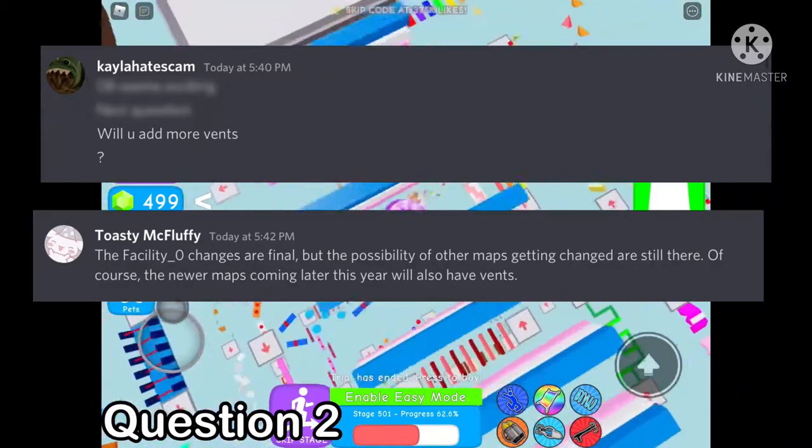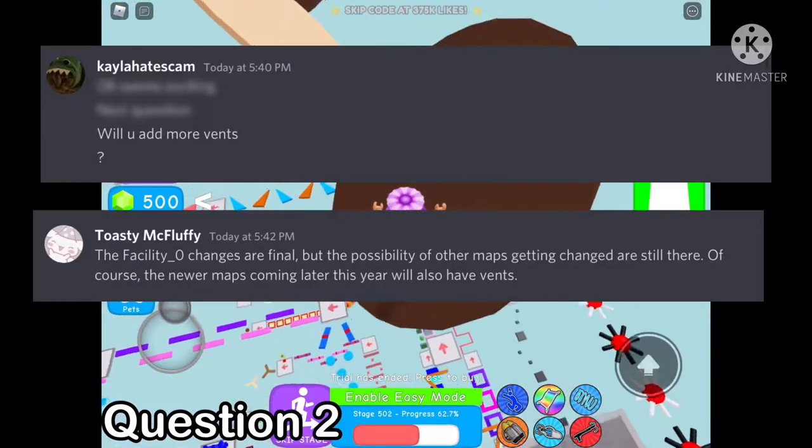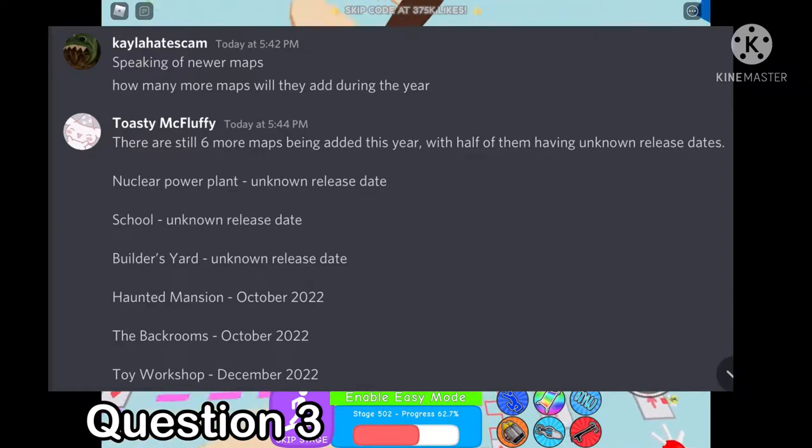Will you add more vents? The Facility Zero changes are final, but the possibility of other maps getting changed is still there. Of course, the newer maps coming later this year will also have vents. Speaking of newer maps, how many more maps will they add during this year?